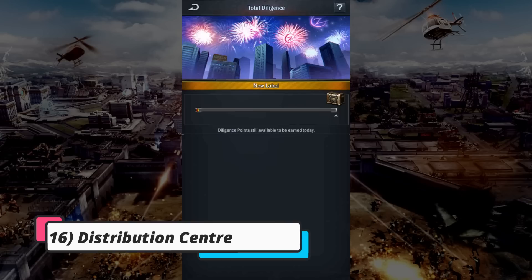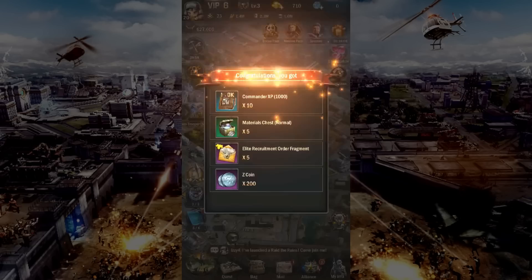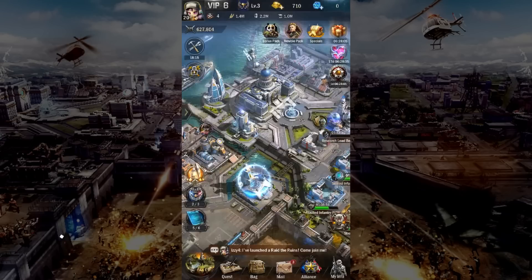Now we are already at number 16, the distribution center. As you accomplish all the above tasks, you'll be earning yourself some diligence points, which when you achieve the milestones will reward you with Z coins. Completing each reward track will unlock crates, earning you more amazing rewards. The Z coins that you earn can then be used in the exchange store. I tend to use the Z coins for purple officer fragments, but if I see blue officer fragments of Ginger, Hacker or Godfather, those would also be ones I would grab.